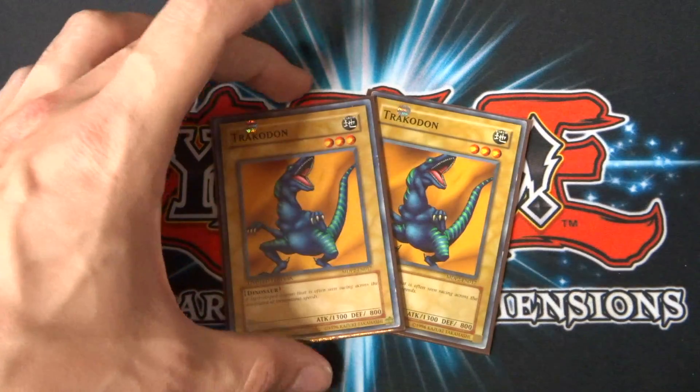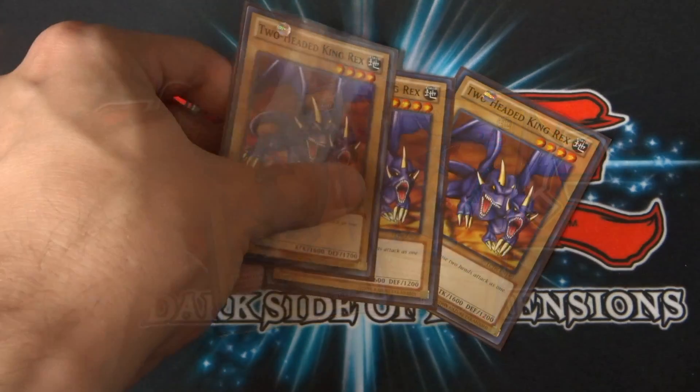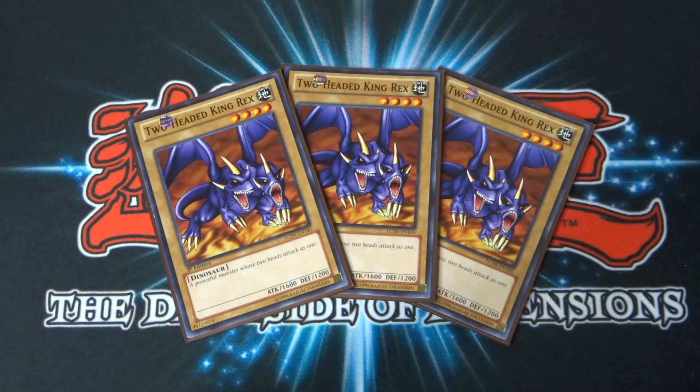Next up, I run two Trachodon. This guy's a three-star monster with 1,300 attack and 800 defense. Obviously not the strongest monster in the deck, but he does have some cards that will allow him to power up those dinosaur monsters. Something you're basically going to get out in the field either as a means of defense or a means of tributing into your stronger monsters. Next up, we obviously have the card that Rex is known for: Two-Headed King Rex. For that reason, I run three of these guys because they are pretty decent. It's the same as Crawling Dragon Number Two — a four-star monster with 1,600 attack and 1,200 defense.